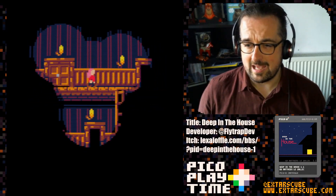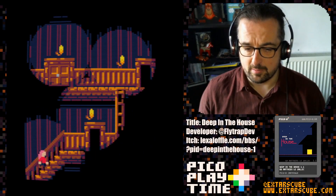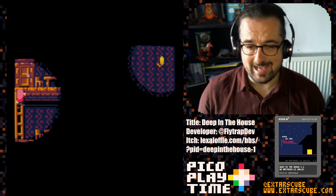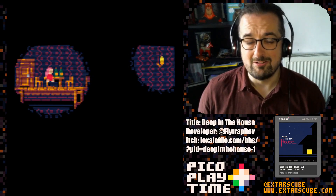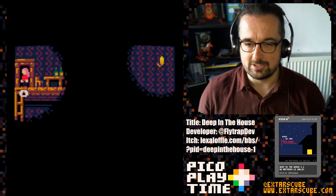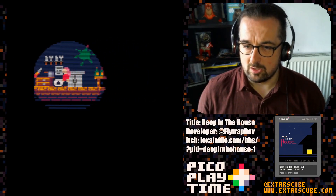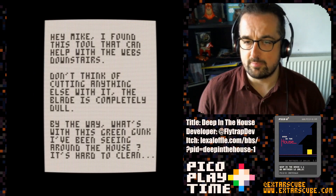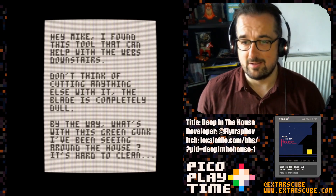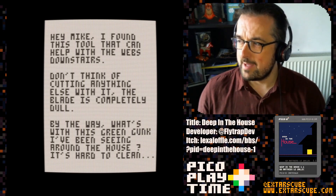This isn't an enormous horror game — it's fairly short, you can probably clear it quite quickly. I don't want to show you all of the game, but you are going to have to bumble around somewhat to find where you're needing to go. I tried to record this video and then realised I hadn't set up the video scene properly at all, so I had to do it again. I've kind of played through some of this already, so I am going in the right direction. We have entered what looks to be the kitchen. Let's find out more about this Mike fellow. Another note: 'Hey Mike, I found this tool that can help with the webs downstairs.' The webs downstairs — spider webs. That's not at all horrifying, is it?